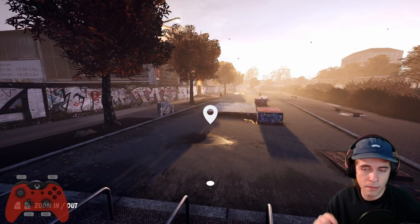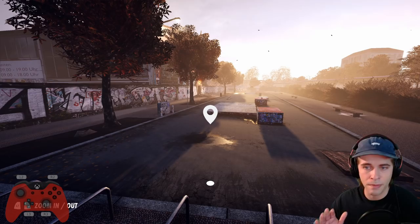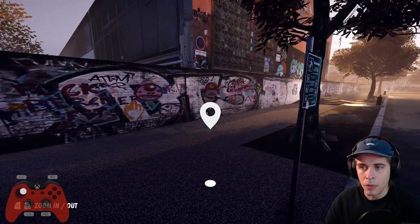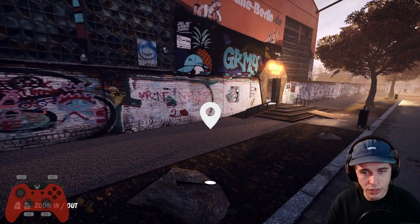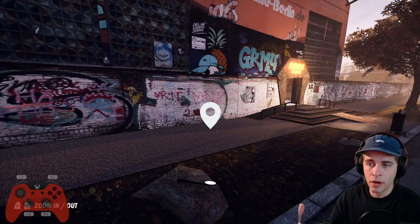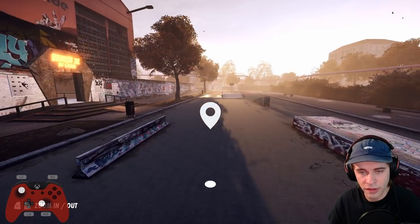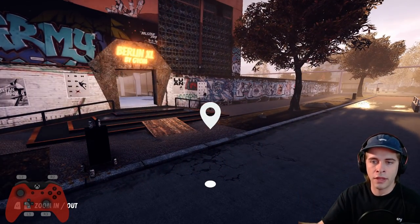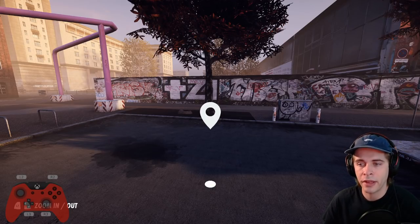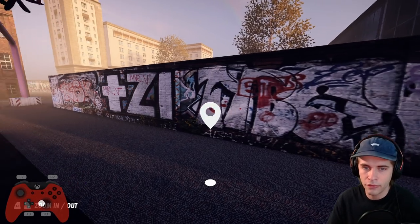A little history on this map: this map is one of the most realistic spots in Skater XL, not only because of how well it's made, but the actual graffiti on the walls — most of the decals are actually taken from real life. Goyim actually went around to these spots, took pictures of these locations, and the decals you're seeing on the walls are the same decals you see in real life at the actual spots.